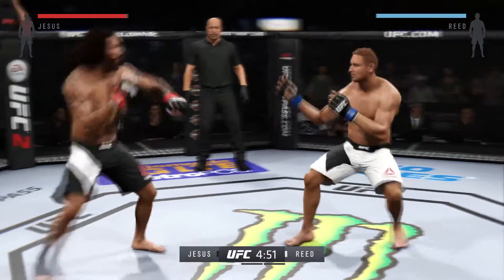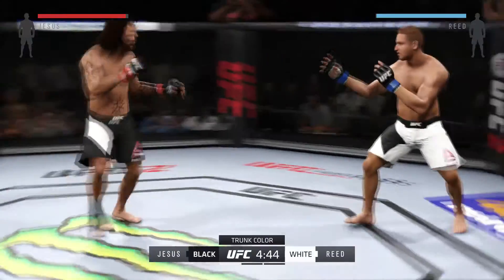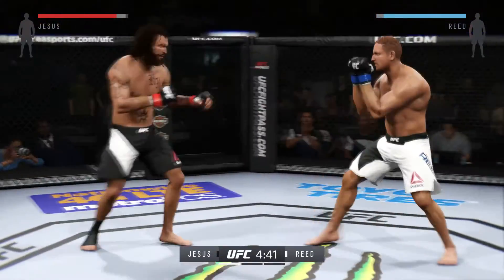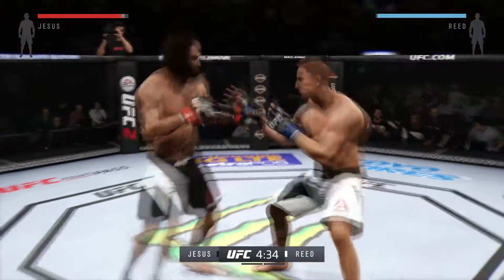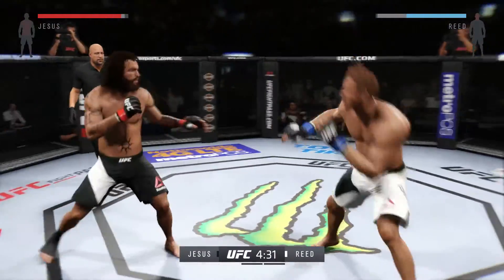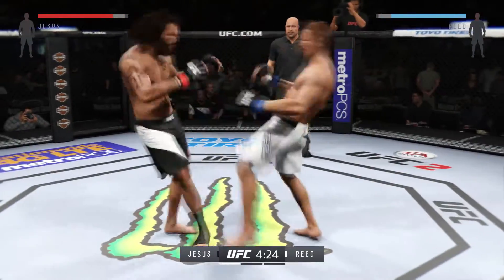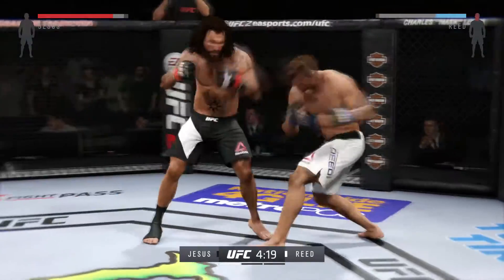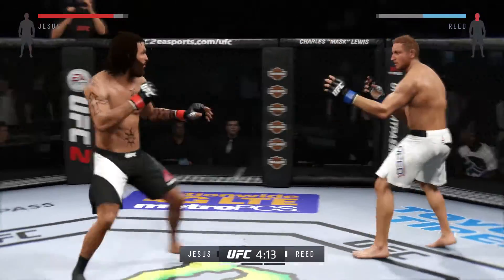Fight scheduled for three five-minute rounds. White trunks for Merciless, black trunks for The Chosen One. He did a nice job blocking the head kick. Reid with a big leg kick. Head kick — nicely done. Hard look. They're going after it quick here. He lands the spinning back fist.